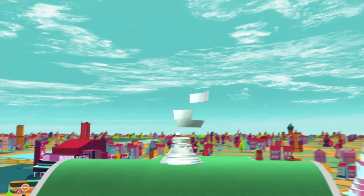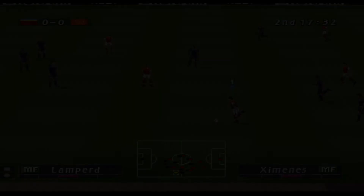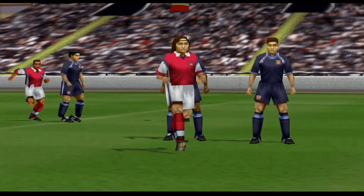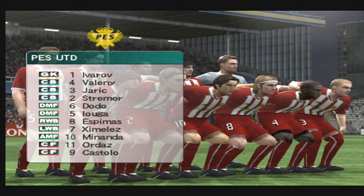Now, as you've already clicked into the video, I'm assuming you all know who Espimas is, but should you not, here's just a little background on him. Espimas first appeared in the second iteration of Master League in the default squad, which was on ISS Pro Evolution 2 on the PlayStation 1. Just look at him ghost past Rio Ferdinand there with ease.